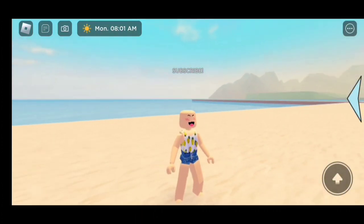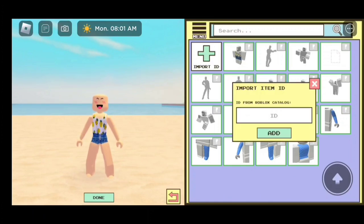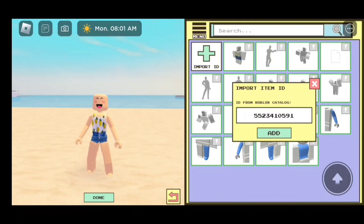So this is how the animation should look like. Now make sure you go back to this page, as we're going to enter some codes now. Make sure you follow along. Here we have our first code: 5523410591.